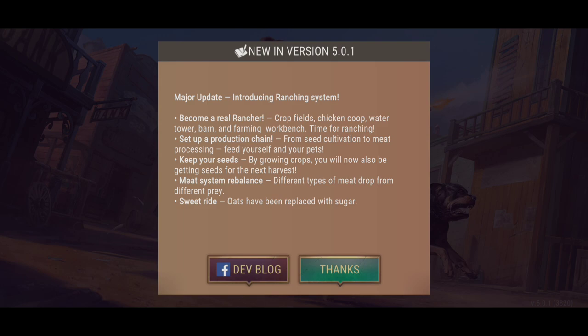Introducing the ranch system — become a real rancher. Crop fields, chicken coop, water tower, barn and farming workbench. Time for ranching. Set up a production chain from seed cultivation to meat processing. Feed yourself and your pets. Keep your seeds by growing crops and you'll now also be getting seeds for the next harvest. Meat system rebalance: different types of meat drop from different prey. Oats have been replaced with sugar — that's interesting.